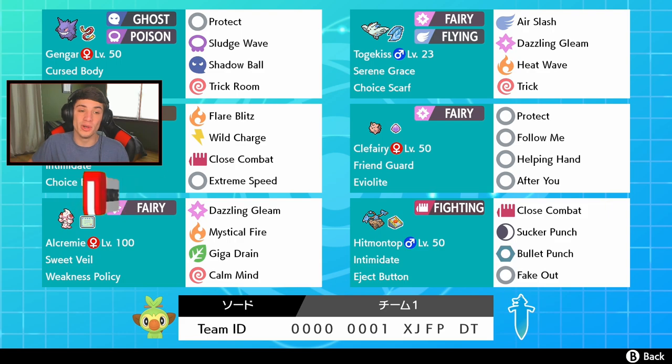We got Gengar rocking out in the front spot with Trick Room — I've been seeing this all over the meta so it's pretty cool. He has Protect, Sludge Wave, and Shadow Ball for STAB and Trick Room. We also got Togekiss rocking out with that Choice Scarf, but it has Trick on it so I can hand off that Choice Scarf to any Pokemon I want and just snatch up their item.